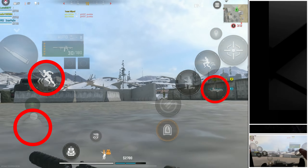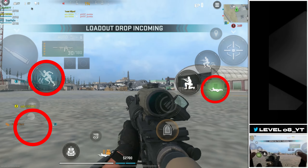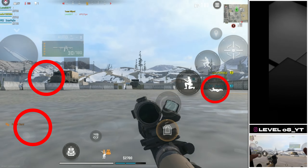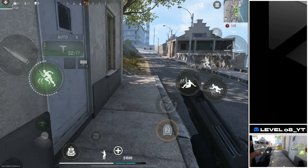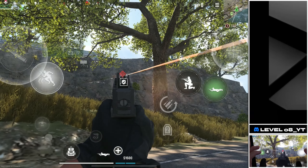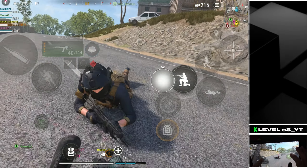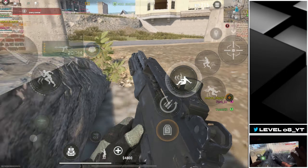The best thing is that you can perform this dive in various directions, including backward. The dolphin dive serves as an effective method to surprise enemies, rapidly move to cover or dodge incoming attacks. However, it is important to note that transitioning to a prone position greatly reduces your mobility. Therefore, it is essential to choose the right timing and situation for your dive to avoid any risk. Incorrectly diving can result in enemies appearing behind you, leaving you exposed and potentially leading to your elimination.